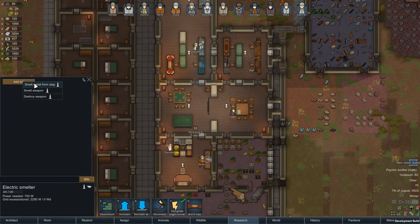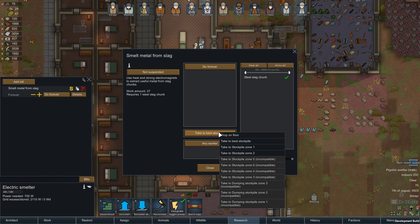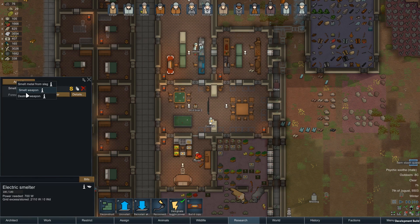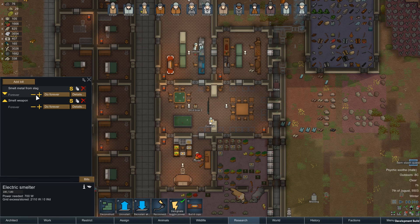We got our smelter up. Let's smelt metal from slag - of course we're going to do that forever. Smelt weapon - let's see what we can do here. Details, any quality? Not legendary. Awful to poor - do forever on awful and poor weapons. Yeah, I think we can do that at this point. We'll just drop on floor, any worker can do that.